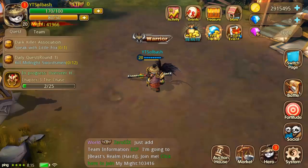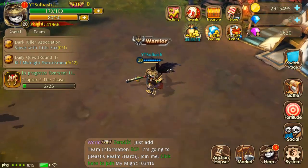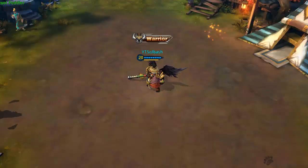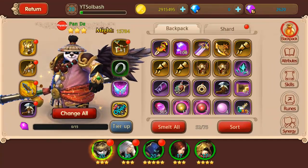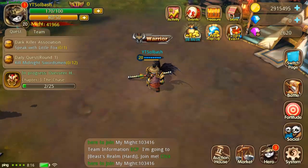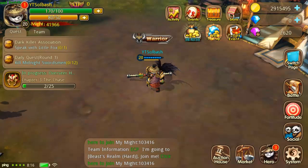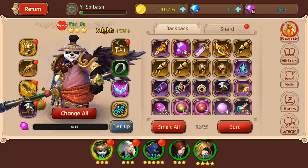What is up guys, it's Soulbash. We are taking a look at the Panda in Tai Chi Panda Heroes. Let's look at his skills. There are four different types: battle, physical, mage, and support. Panda is part of the battle group, so he's got a lot of tankiness to him in this version of the game.